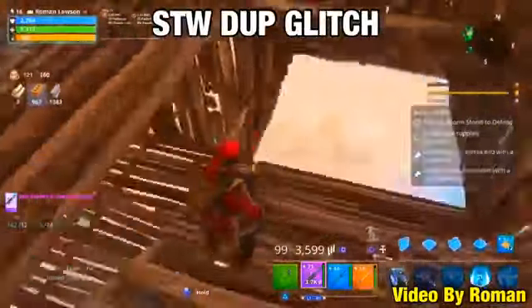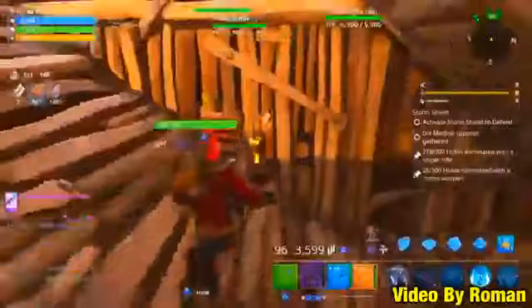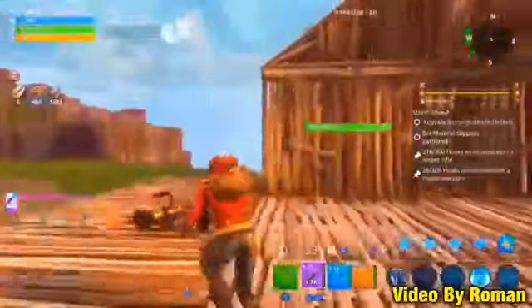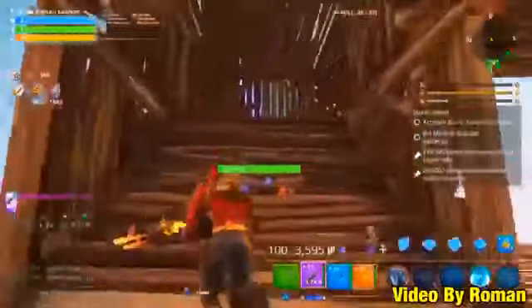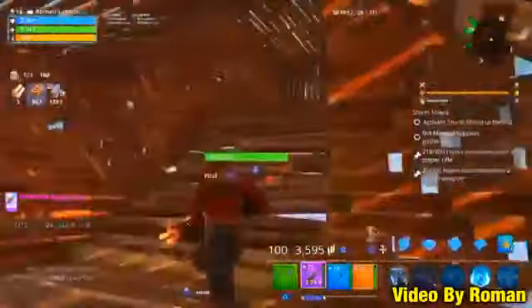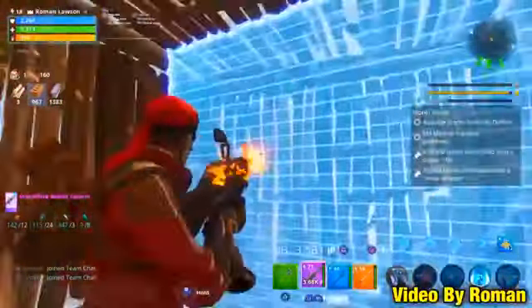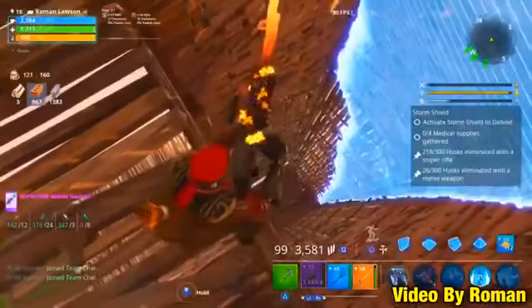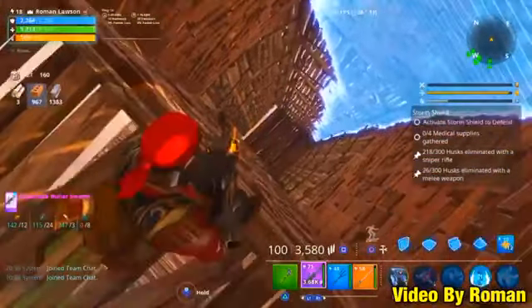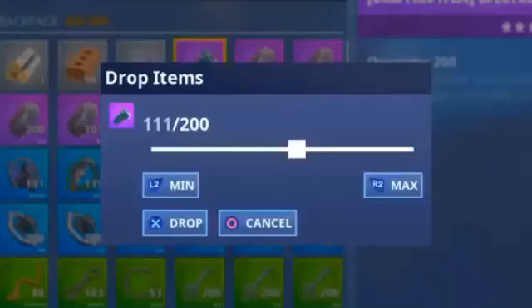That is the mechanic we're going to exploit to duplicate our weapons. Now you want to build up into the sky — I've built these stair structures up high because we'll be jumping off and dying. Just build up here and keep going to the very top. To duplicate your weapon, stand on the edge as close as you can, moving forward a little bit at a time.